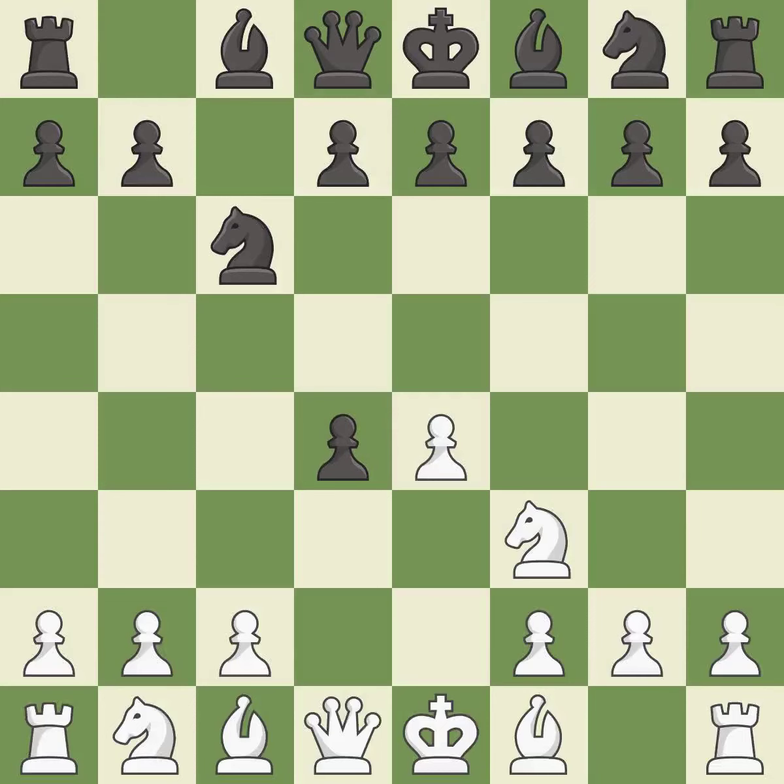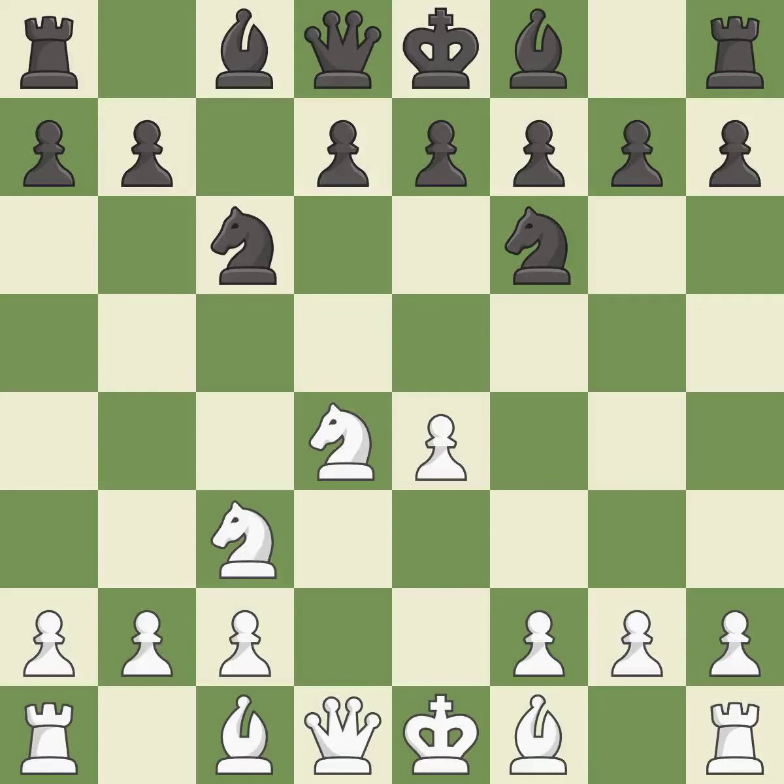Cxd4 gives black two central pawns versus one central pawn for white. Nxd4 recaptures the pawn and activates the knight in return for having one central pawn versus black's two central pawns. Nf6 develops the knight toward the center and attacks the undefended e4 pawn. Nc3 defends the e4 pawn and puts more pressure on the d5 square. e5 takes space in the center and immediately attacks the knight on d4.